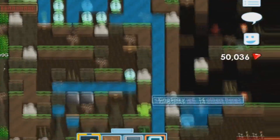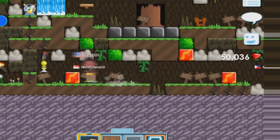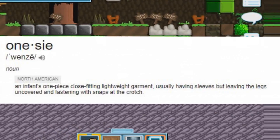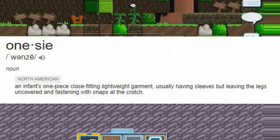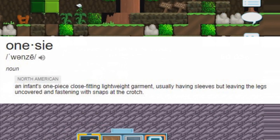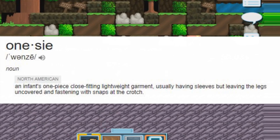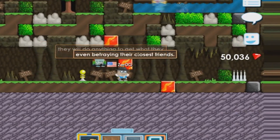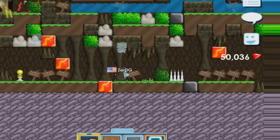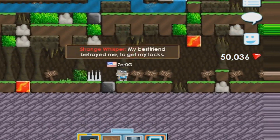If you don't know what a onesie is, it's an infant's one-piece, close-fitting, lightweight garment usually having sleeves but leaving the legs uncovered and fastening with snaps at the crotch. I just googled that and that's what it said. Okay, so let's get down with the items.